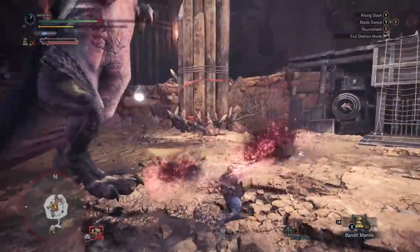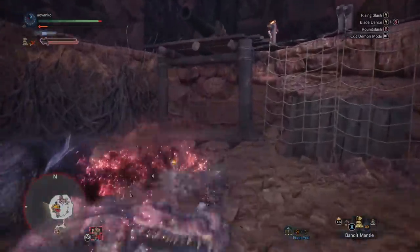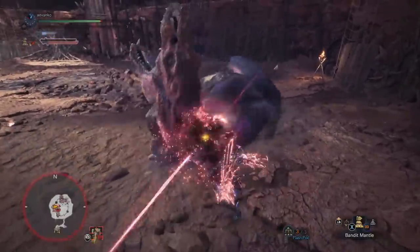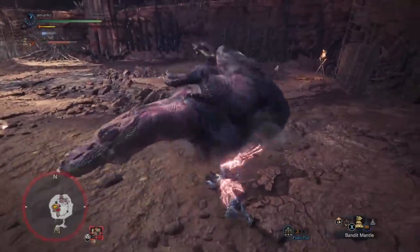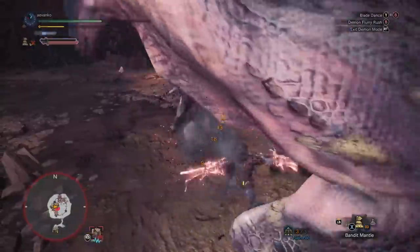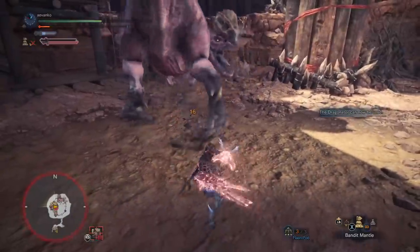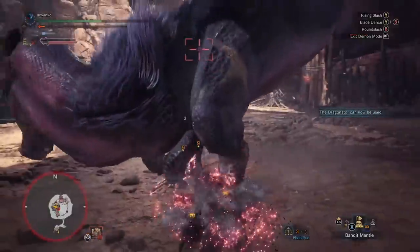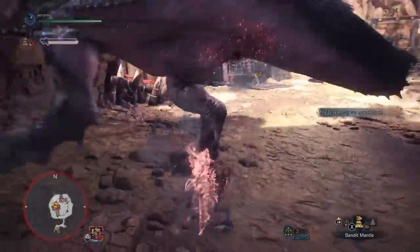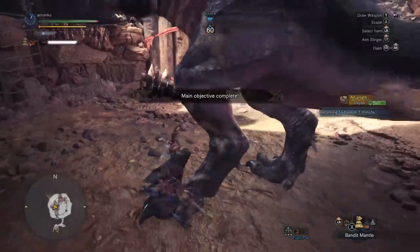And that's really it. The dual blades is a very expressive weapon — there's a lot of different ways to use it, so find the flow that works for you. But definitely make sure you pay attention to weaving in and out of demon mode so you're not finding yourself stuck with no stamina. Unlike previous games, if you get hit, you don't actually get knocked out of demon mode, but your stamina is still going to be going down, so that could leave you open to getting hit really hard if you're not careful. Anyway, I hope you guys enjoyed this tutorial. Hit that like button if you enjoyed this video, subscribe if you haven't already, and until next time, happy hunting.